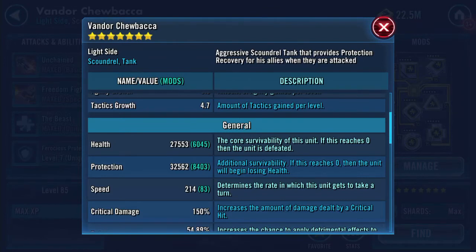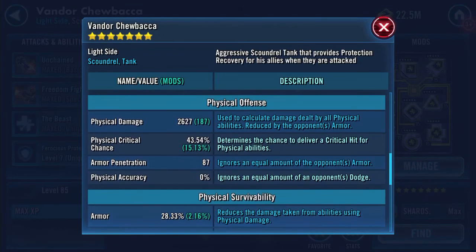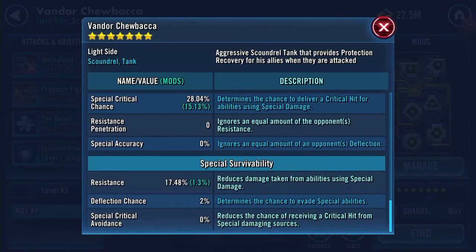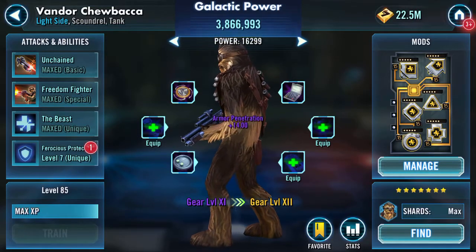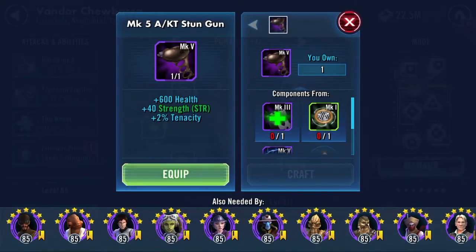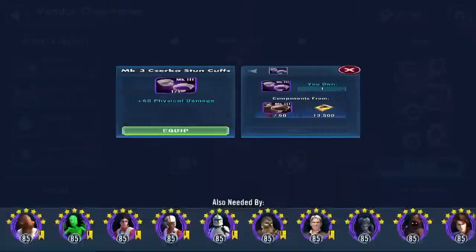60k health and protection combined, 214 speed, 2627 physical damage, 2030 special damage, 17 and a half percent resistance — and that's the final stat.